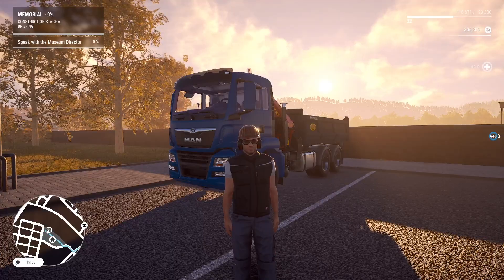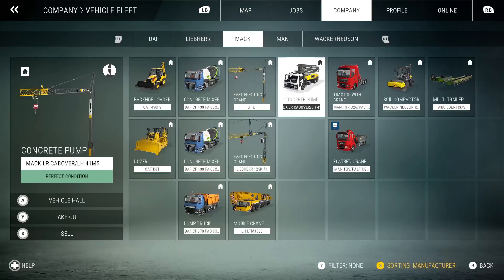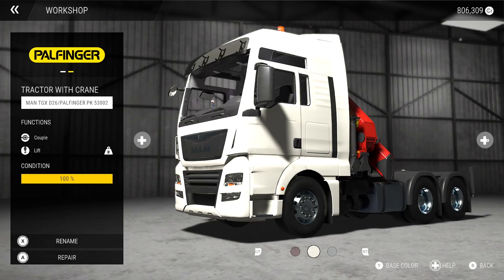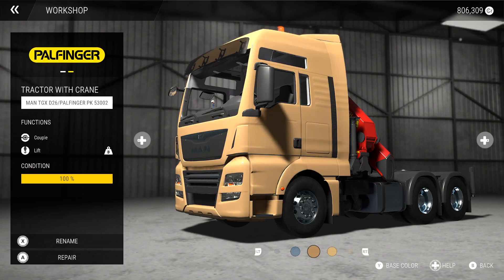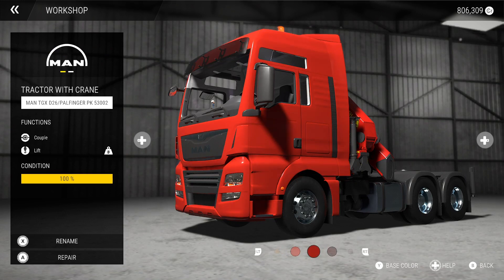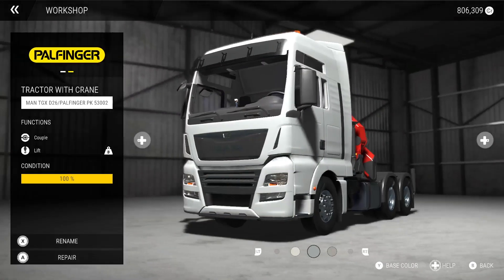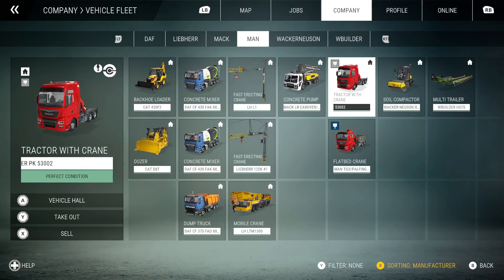We had two vehicles out, so let's do our tractor unit. Go into the vehicle hall and change the color - pick something different since we already have the blue. Let's go for a gray color. Press A, then press B to back out. You can see it shows a gray color with the little paint icon to say it's been painted.